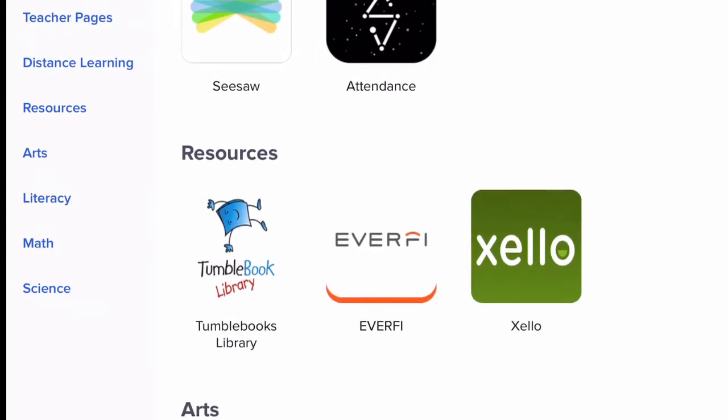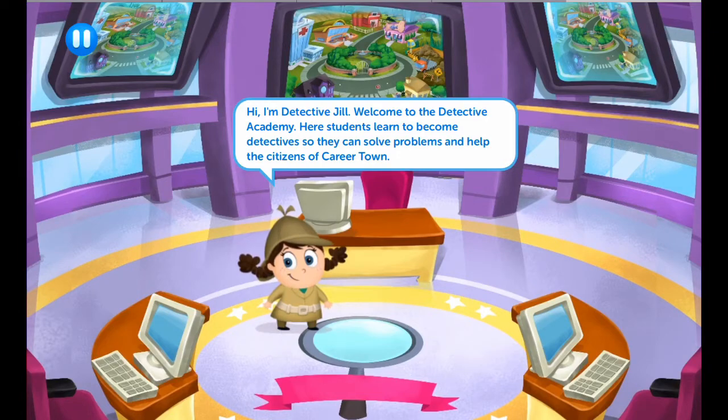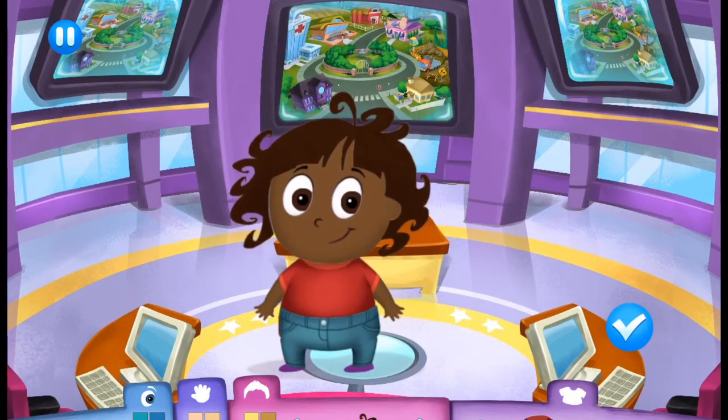Zello is spelled X-E-L-L-O. Click on it to start the game. Once you're in the game, you will meet Detective Jill and create a character for yourself.